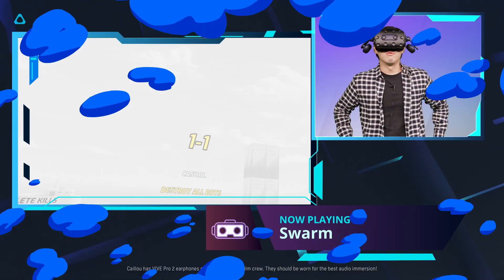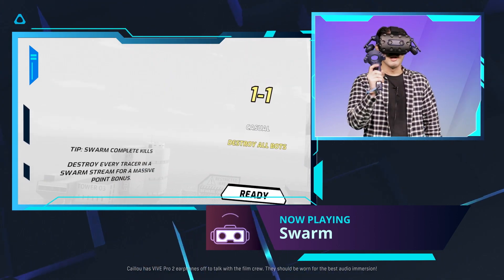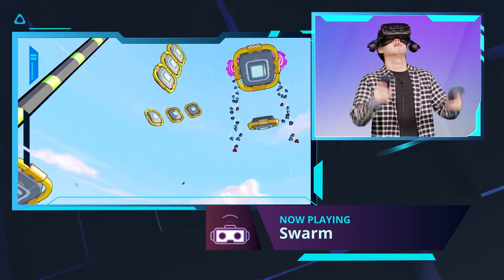In the arcade, you can swing around freely to move around with a grappling hook. And as you can see, you'll be armed with your handed pistols to battle. So we're in one-on-one mode. All you have to do is destroy all bots. Ready? I'm ready. So start the grapple, grab, aim and shoot.